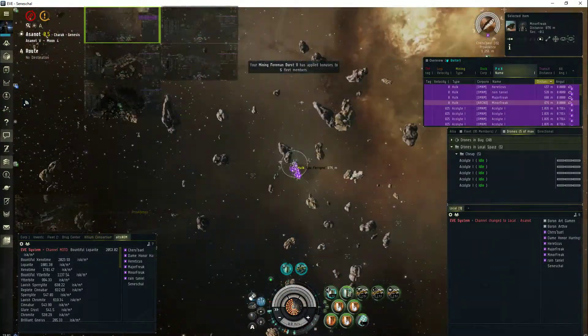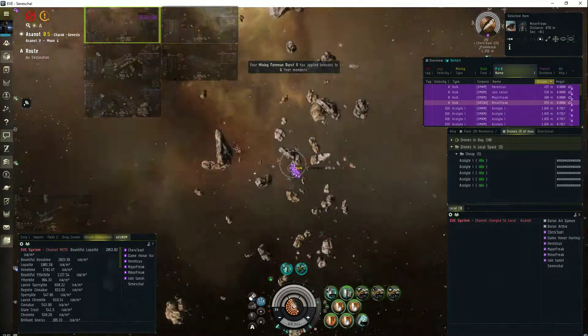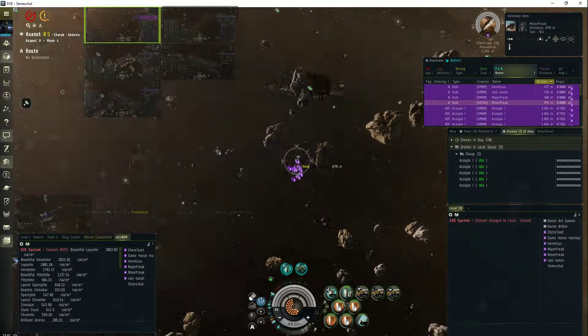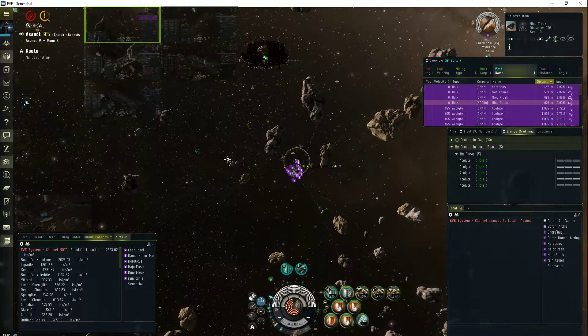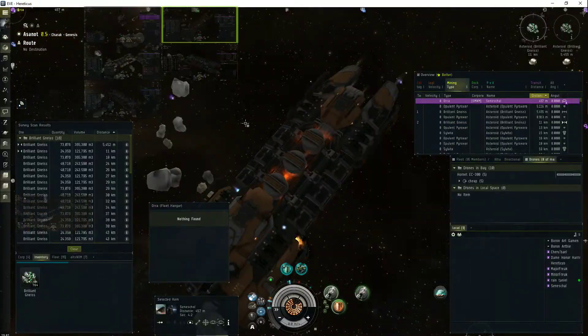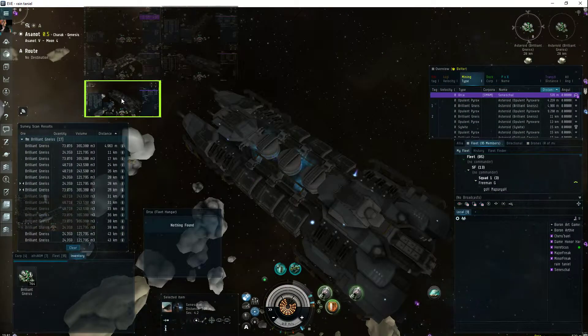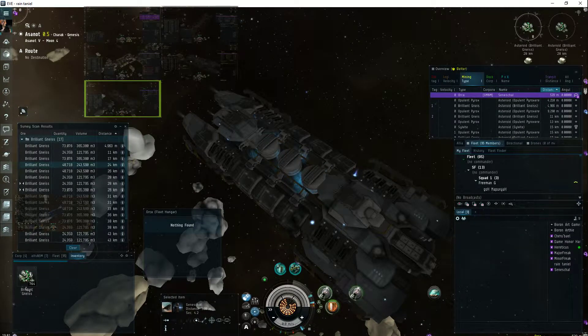And this is the field - a lot of nice Gneiss, or however you want to pronounce it, I call it nice. It's very nice. And of course I've got my color-coded hulks so I can hopefully tell my guys apart quicker - who am I clicking next and stuff.